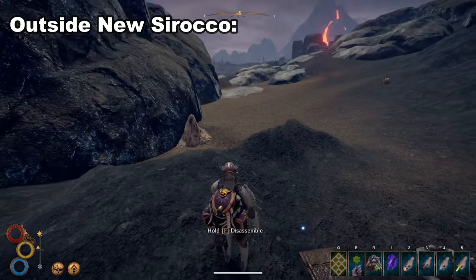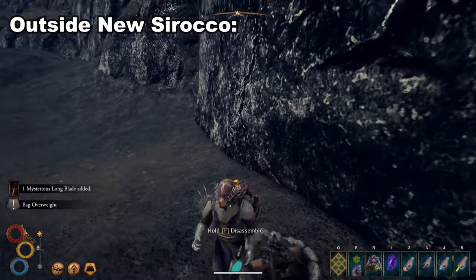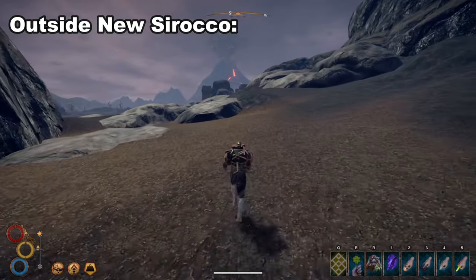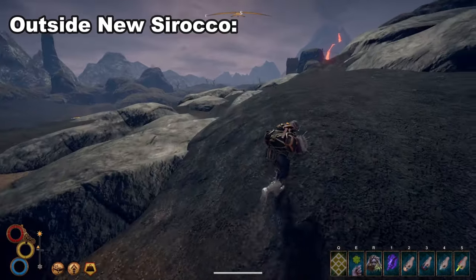Outside New Sirocco. If you head towards the entrance to New Sirocco on the right side of your map, you will see a lava river on the right side there. Follow this up until you run into a dead end with one rich iron vein. The blade will be located to the left of the iron vein.